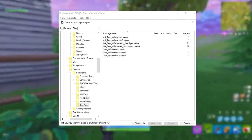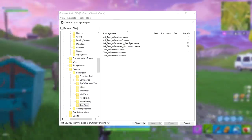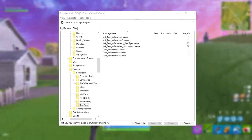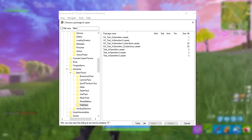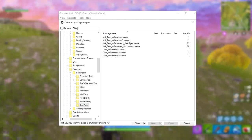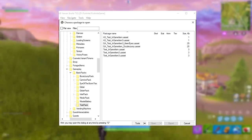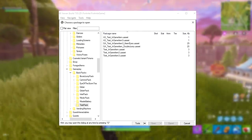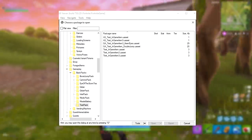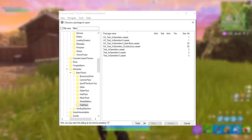As you can see here, we're looking at these test backpacks, and these test backpacks are very interesting. It says: AS test in-game item unreal asset, unreal asset number three. But I also want to point to these two right here. It says: GA underscore test underscore in-game item three — keen eyes. And then it also says: GA test in-game item double jump.